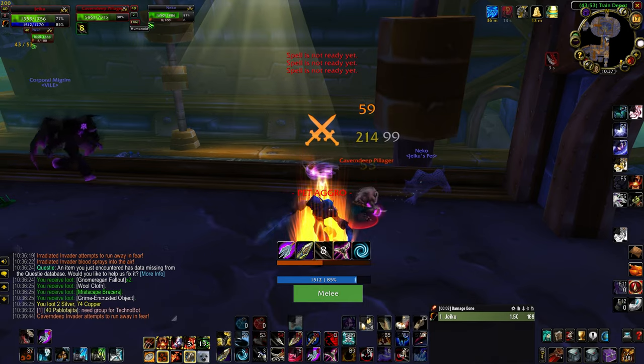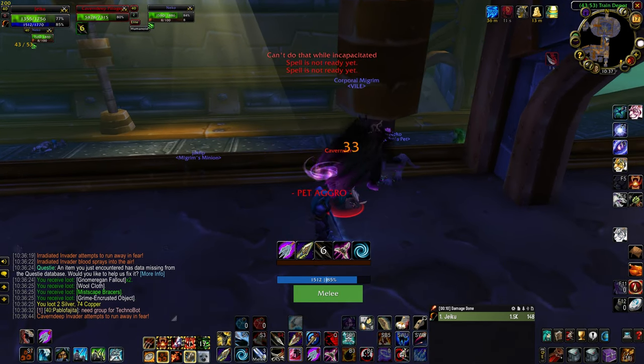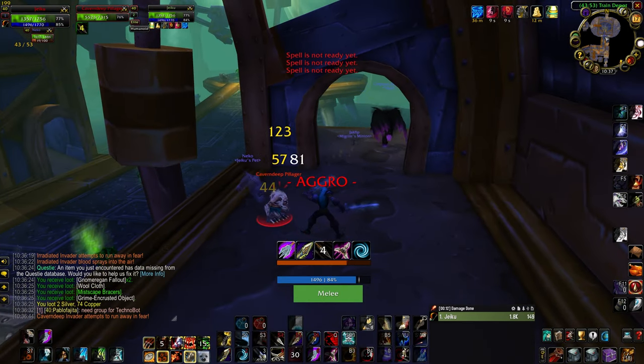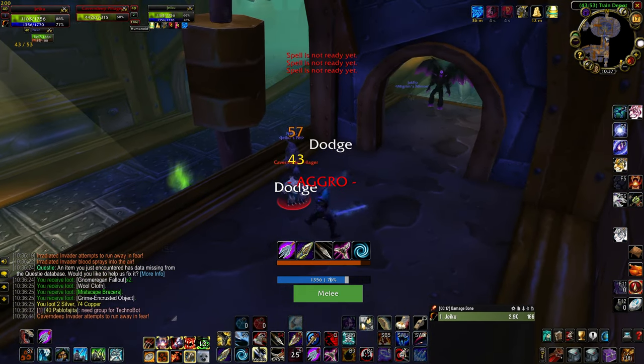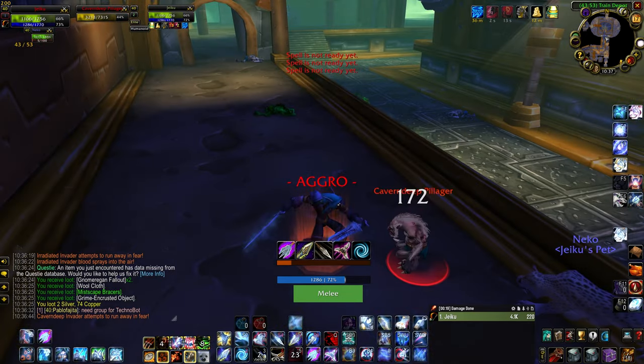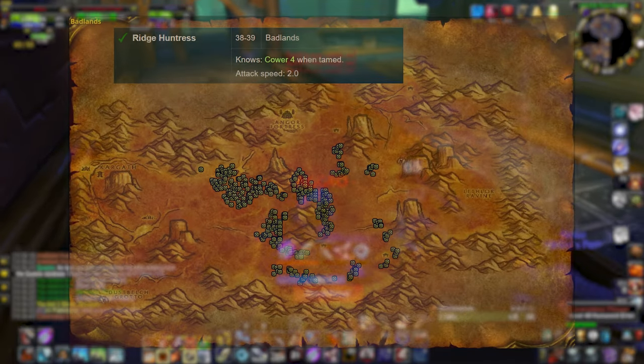Going into Phase 2, it's no surprise, but cats with 2.0 attack speed are still the best in the game. That means if you have the rare cat from Northern Darkshore leveled up already, you have the ideal cat. If not, we need to head to tame a Ridge Huntress in the Badlands.